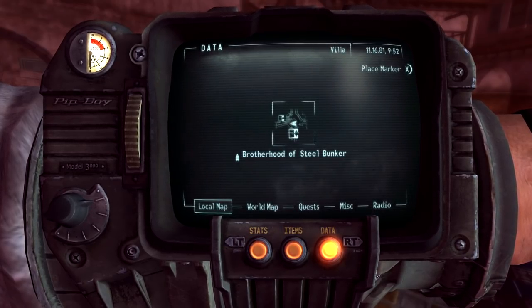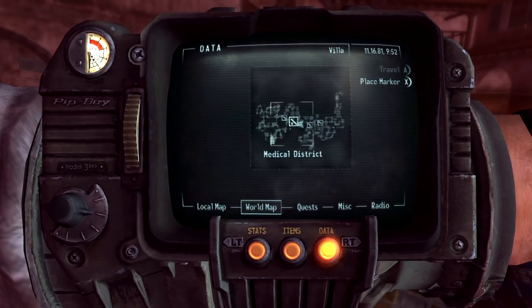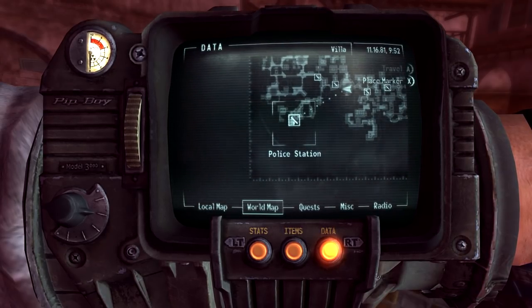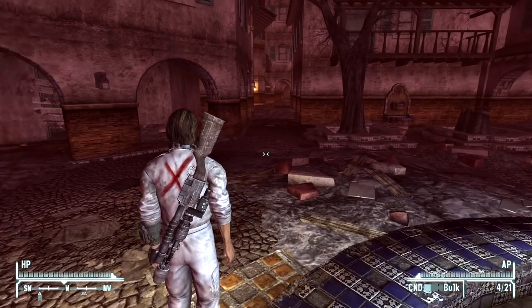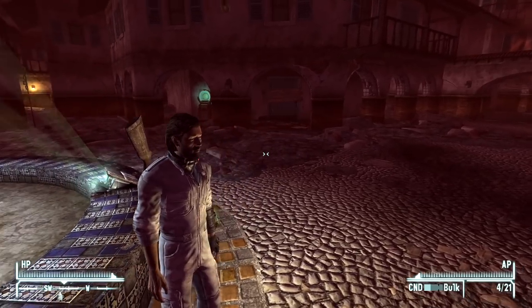Let's take a look at the local map — where are we headed? All the way over here. World map — we do get a world map for the DLC itself. We need to go to the police station. There are lots of different locations here. Everything has been taken away from us, which is why I didn't hotkey anything in the last episode.